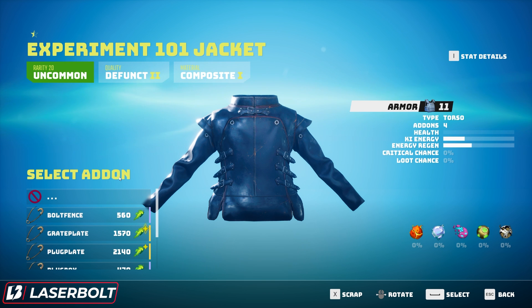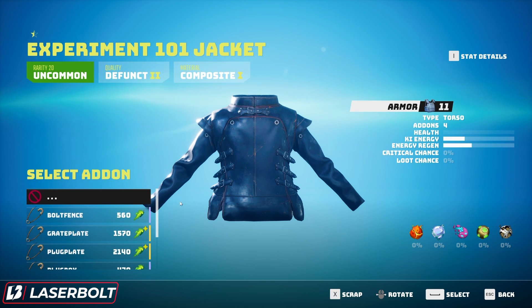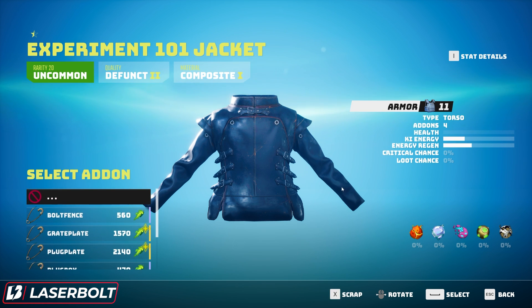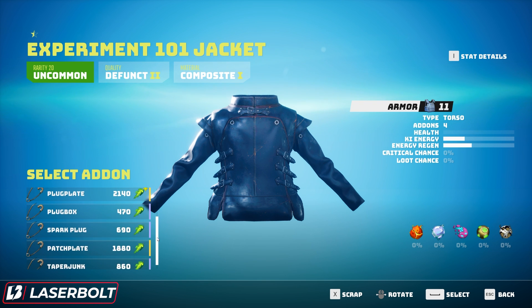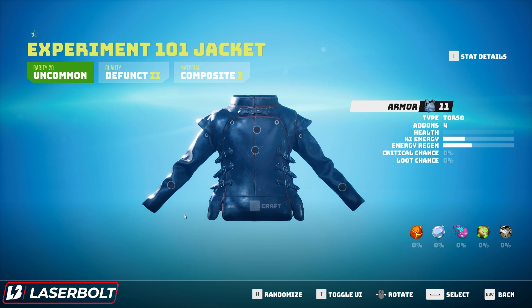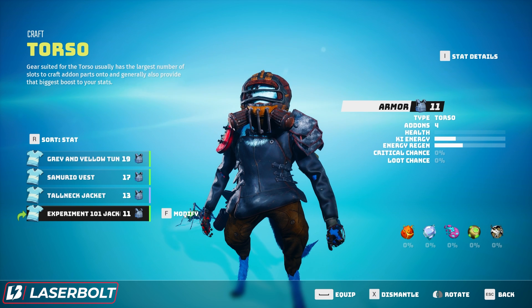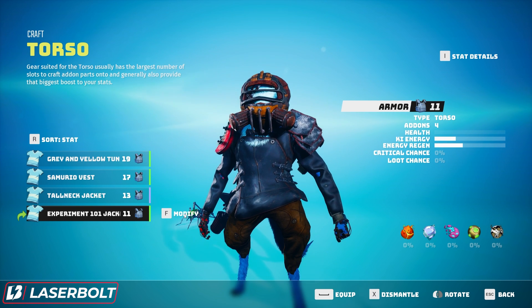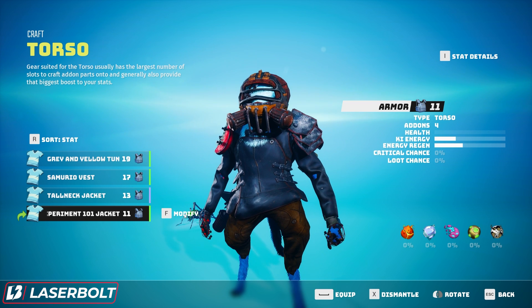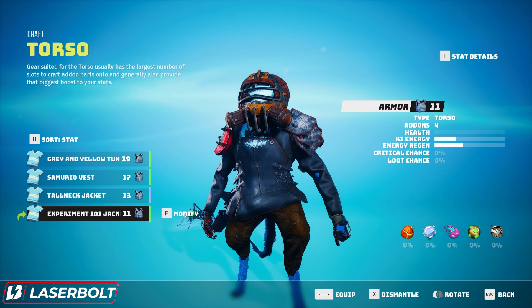When you add another component, you'll only have the add-ons you've collected available in the selection. It's extremely important to loot as much as you can, because to make a really awesome piece of armor you need the right crafting components. The game helpfully shows you exactly how many crafting components you'll need, so you can spec your armor set toward specific stats like high energy or a lot of health.